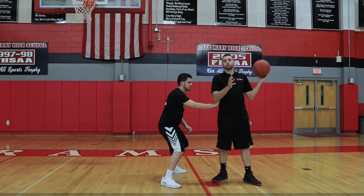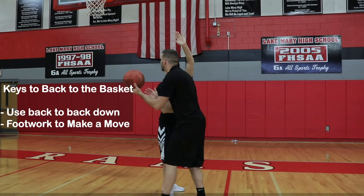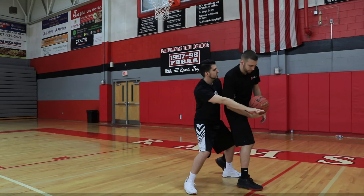Next is being able to use your back to the basket game. Where face-up is you're turning this way, back to the basket is using your back to push him down in the paint. I can drop step this way or attack under on this side, depending on how I read his body. When you do a drop step, if Will is shifted up at all, I can wrap this back foot around on the bottom and finish on this side of the rim.